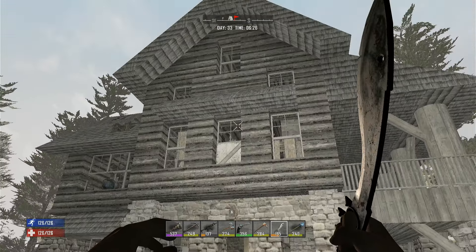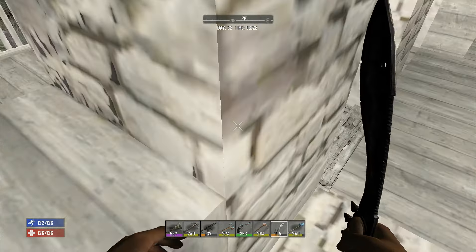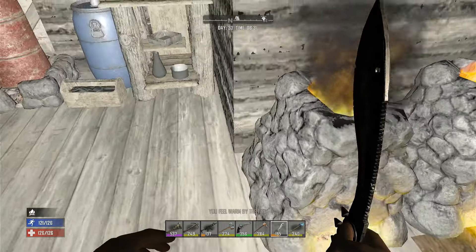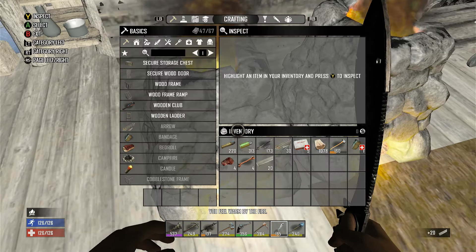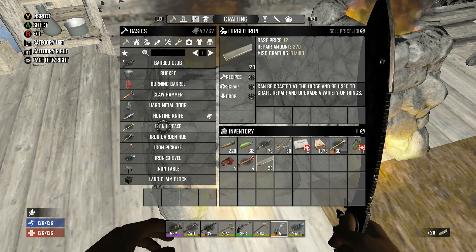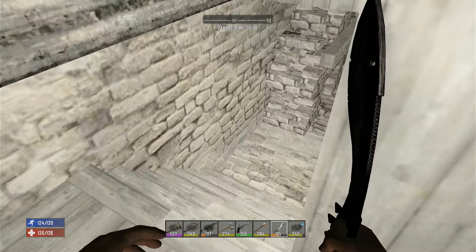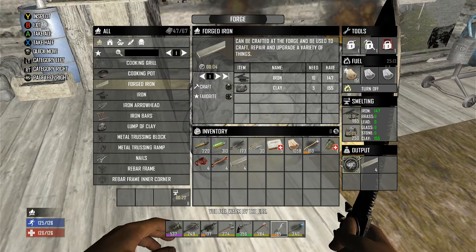Let me think here — I was kind of thinking in my head what I wanted to do with this place. Let me get up here and see what my forged iron's looking like. We have enough forged iron to make a hoe. Let's see — recipes. Iron garden hoe. Let's get that crafting. That's going to take two minutes. Are our nails done? Yeah, our nails are done. Let's grab that.